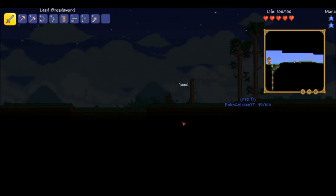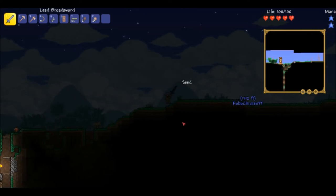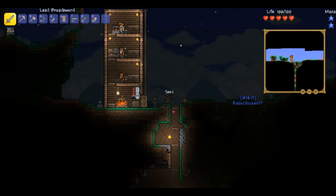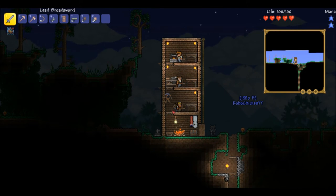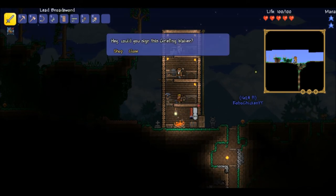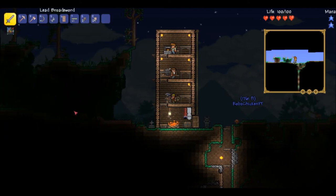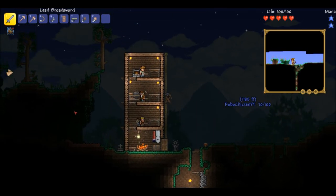How do you make beds in this game? It's a sawmill - you have to get cobwebs, I believe. There's a bug outside our house. I'm going back to the corruption so I can get the Eye of Cthulhu - the suspicious looking eye. There are Lenzy monsters after me.